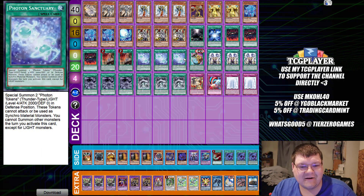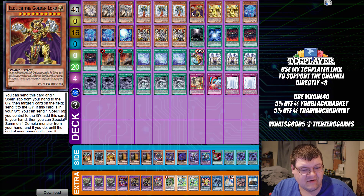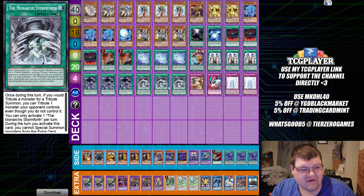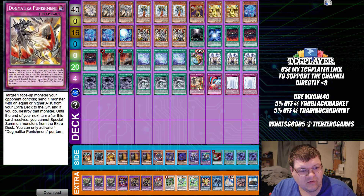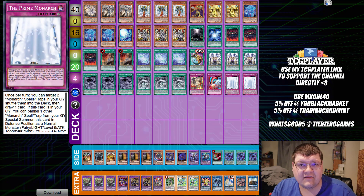Then we have one Pot of Disparity and triple copies of Monarch's Erupt — much to Mr. Golden Lord's bad attack points. Triple copies of Tenacity for searching. Triple Stormforth with one Dogmatic Punishment, one Escalation, and two copies of Prime Monarch.